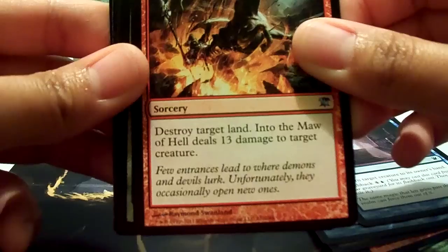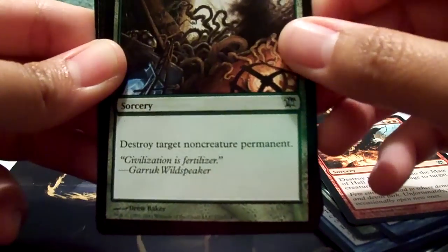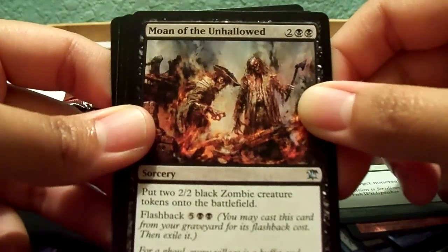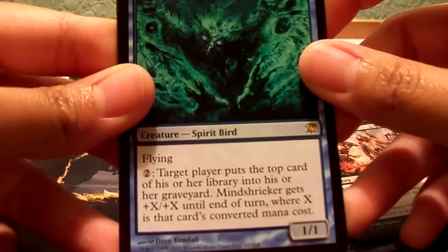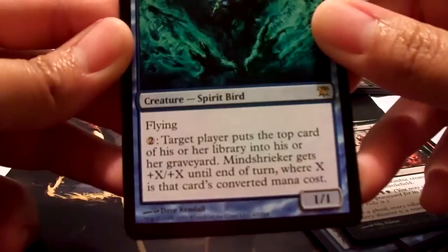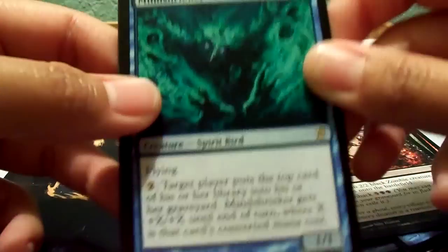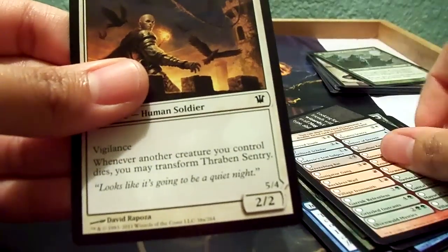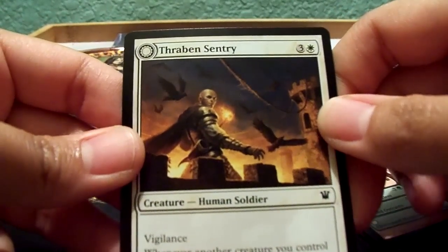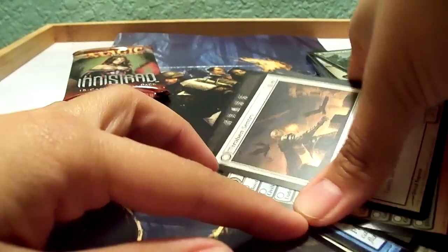Wow — destroy target land. Into the Maw of Hell deals 13 damage to target creature. Wow. Bramblecrush — destroy target non-creature permanent. Moan of the Unhallowed. And Mind Shrieker — Spirit Bird, Flying. You pay two, target player puts the top card of their library into their graveyard; Mind Shrieker gets +X/+X until end of turn, where X is that card's converted mana cost. Pretty cool, and it's flying. Another advertisement checklist. And this is the double-faced card, Thraben Sentry, which becomes Thraben Militia. That is booster pack number two.